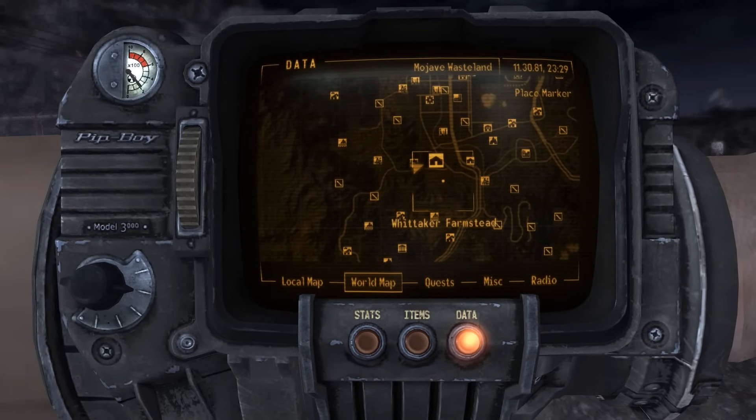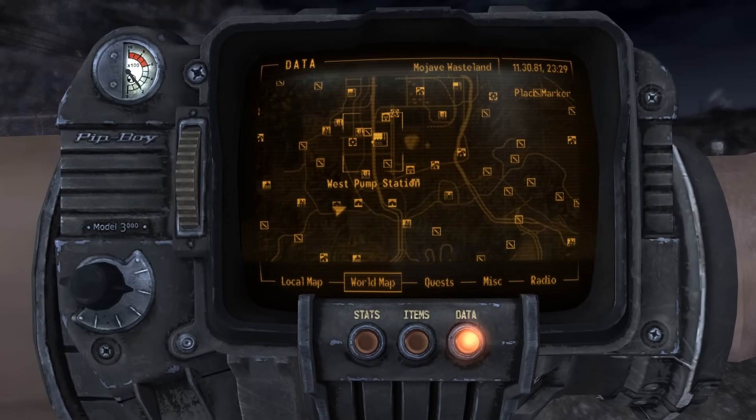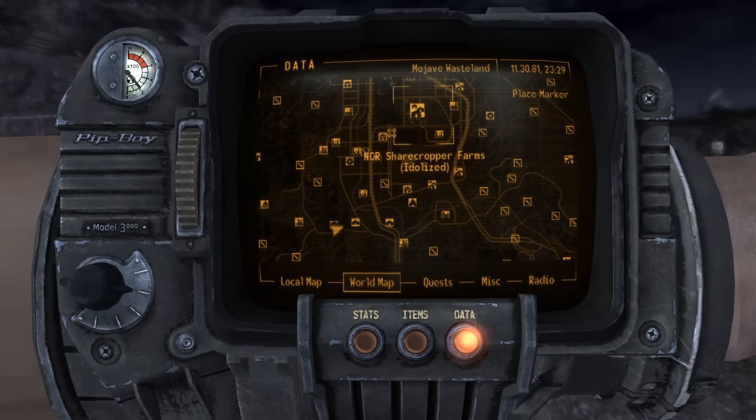This one's a little bit more complicated if you want to appeal to the NCR like I do. So, you need to be liked by Camp McCarran, which is near the El Monterey casino.